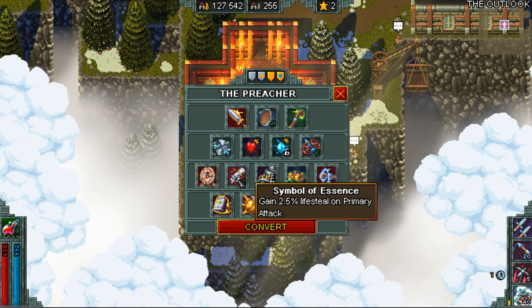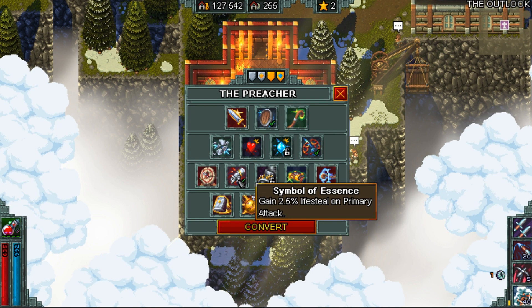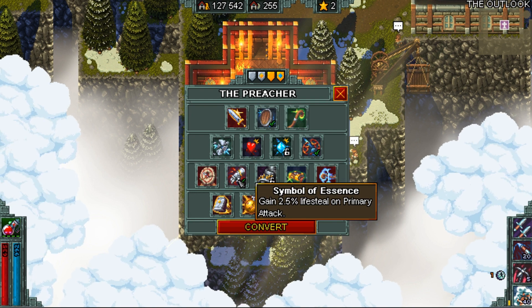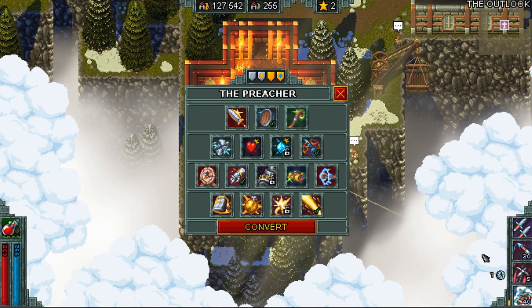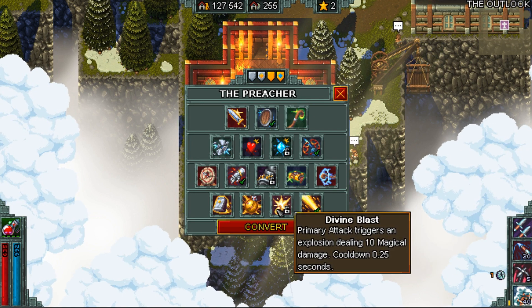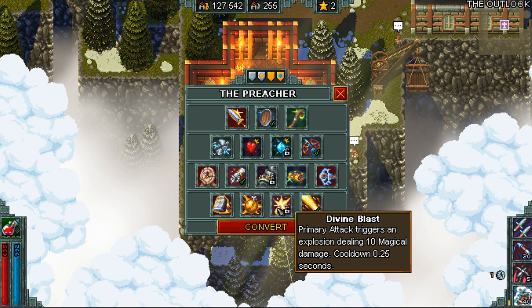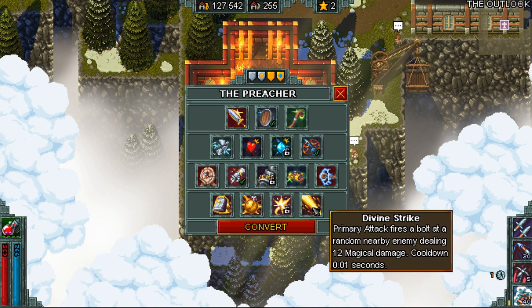In the third tier we're using Symbol of Essence to get lifesteal for our character. We are opting out of using Crimson Death just because it's kind of annoying to play with and I don't think it's worth a drink in this case. You should be able to get plenty of damage to lifesteal all the life you need with Symbol of Essence. In the last tier we're using Divine Strike. You also could use Divine Blast — this is really personal preference. Divine Blast would be better for clearing packs of enemies and Divine Strike would be better for dealing damage to the boss.